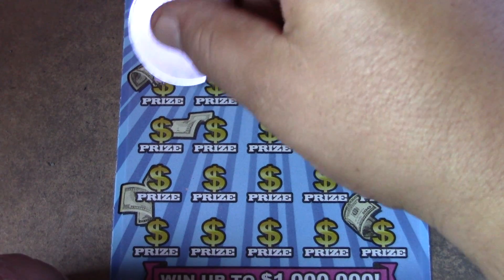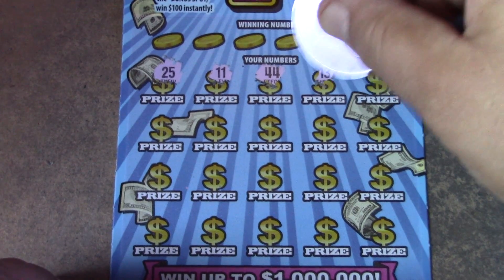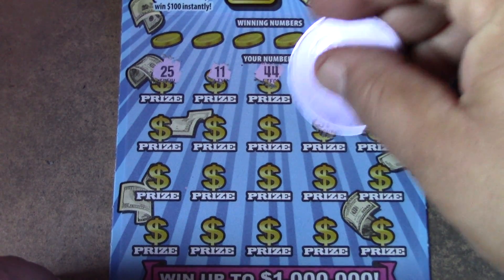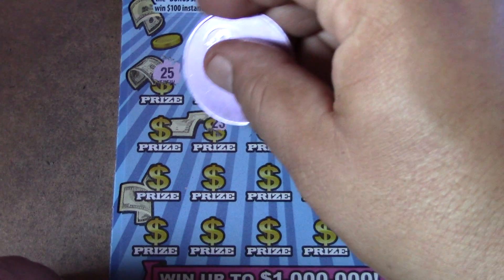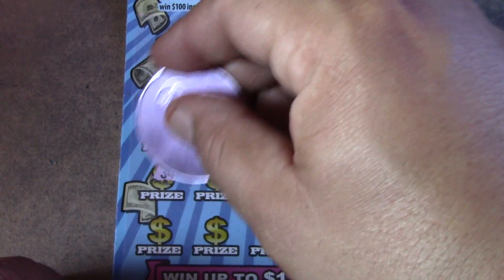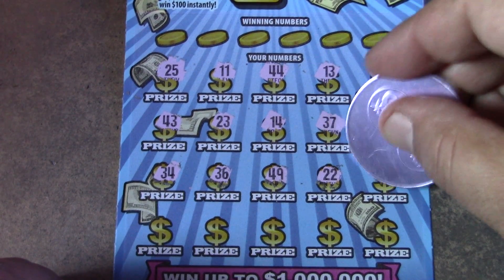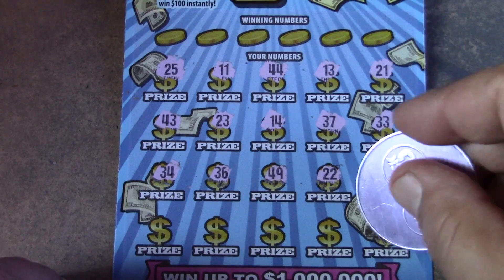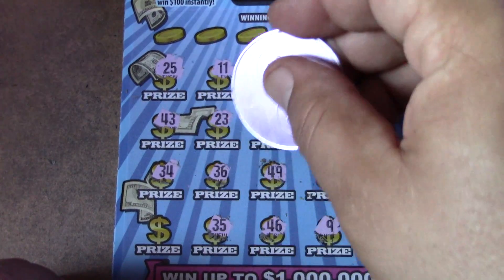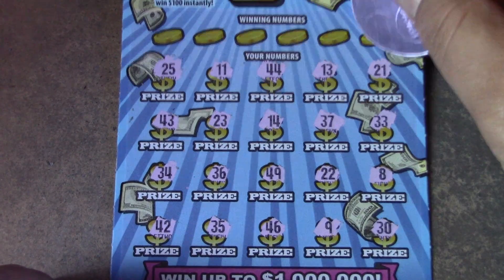Since we haven't won anything yet, let's check the symbol hundred first to see if we can find one of those multipliers. Twenty-five, eleven, forty-four, thirteen, twenty-one, thirty-three, thirty-seven, fourteen, twenty-three, forty-three, thirty-four, thirty-four, thirty-six, forty-nine — double deuce, number eight, thirty, thirty-nine, forty-six, thirty-five, forty-two. No multiplier today.